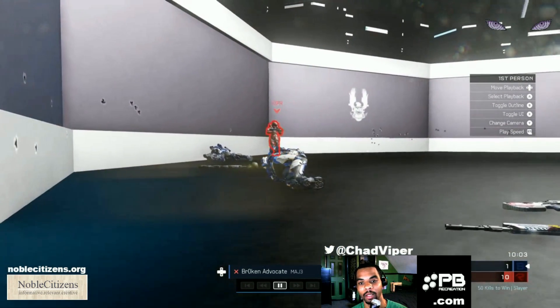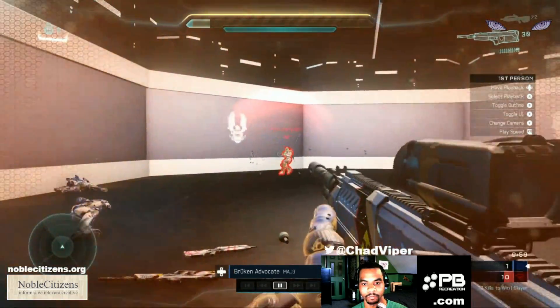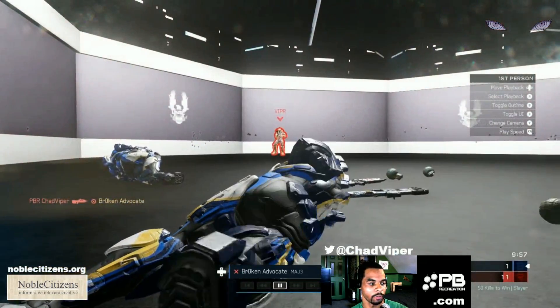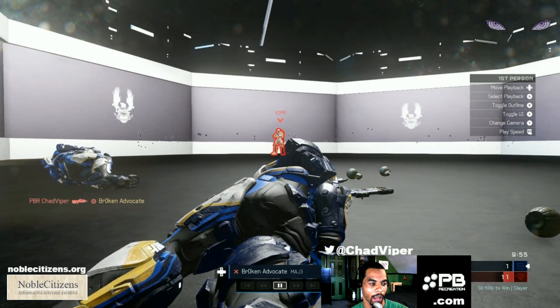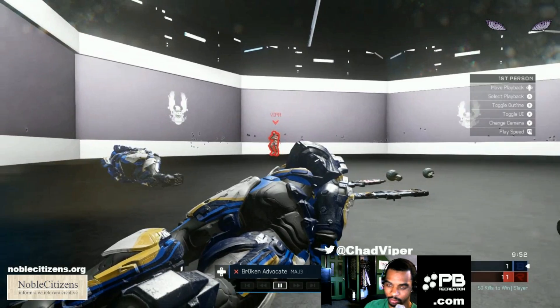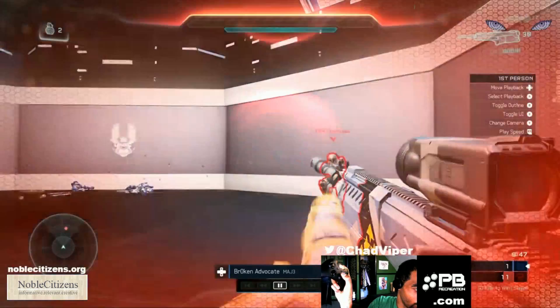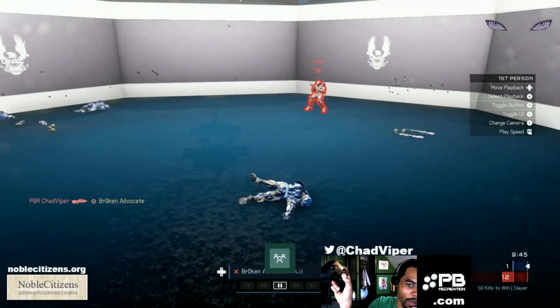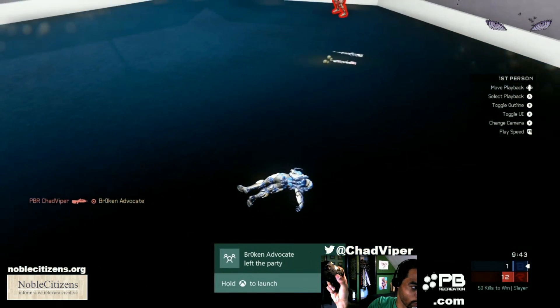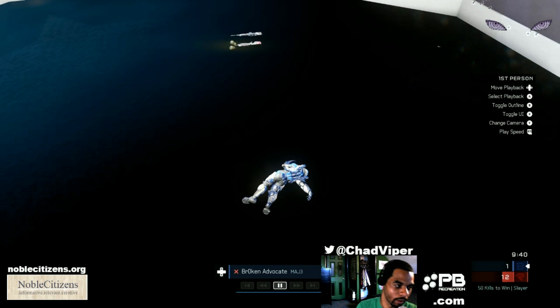I've seen a lot of kids run at me and do all kinds of other nonsense. There are also other strafes I want to talk about, like the half-quarter strafe. Basically, it's like doing Hadouken motions — down quarter-circle forward, down quarter-circle forward, down quarter-circle forward. Or you can just rock the thumbstick from bottom-left to bottom-right and time it with your gun.